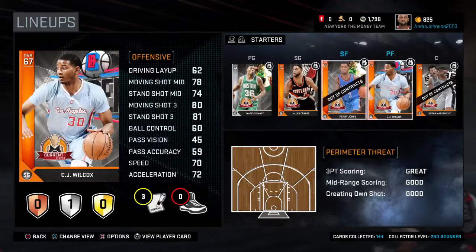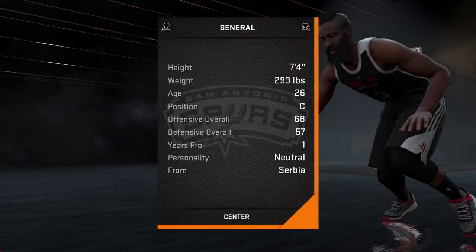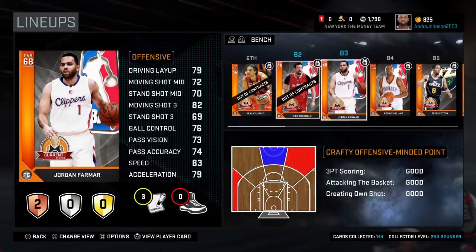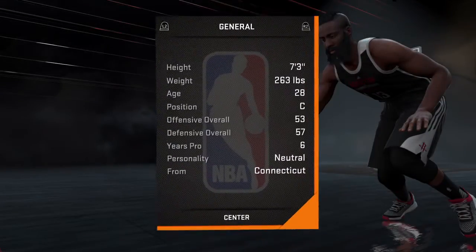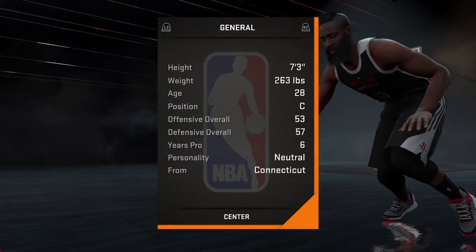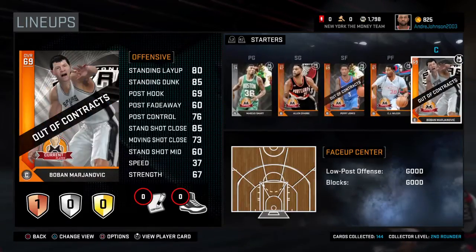You also need a couple of seven-footers. Right here I have a seven-foot-four and another seven-footer who's seven-three. They're strong big men, so rebounds are never going away — they contribute both on the court and off the bench.